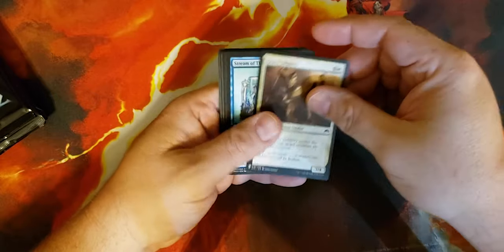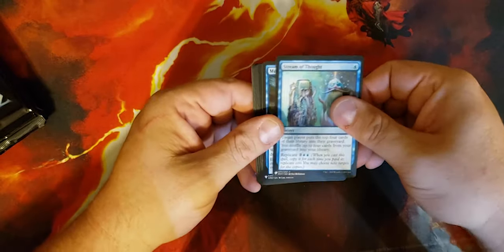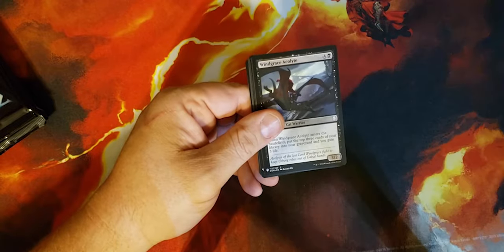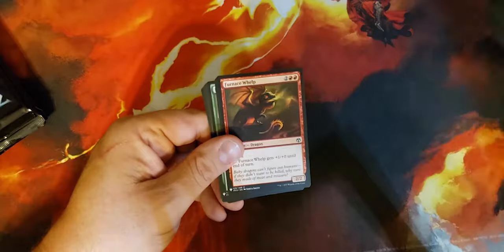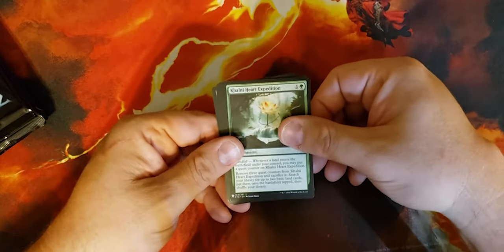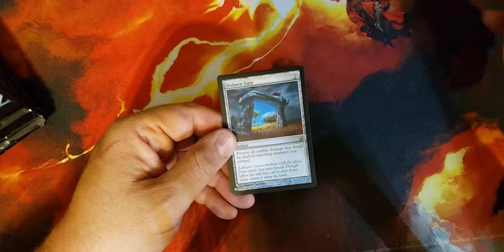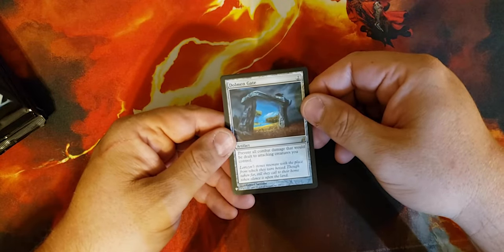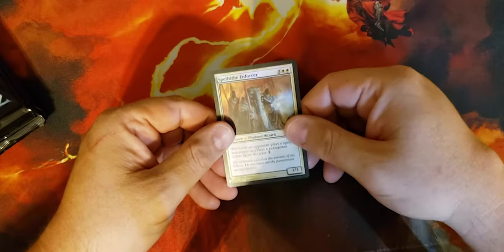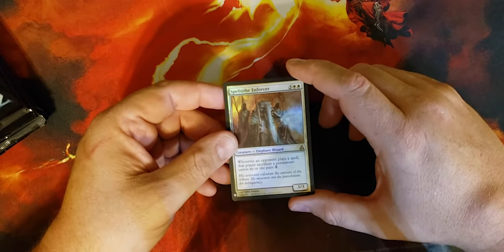Snubhorn Sentry, Heavy Infantry, Stream of Thoughts — I tell you, the Sub McKinnon art is phenomenal. Molddrifter — that's always a great thing to have for commander. Mind Rake, Wind Grace Acolyte, Furnace Whelp, Dragon Whelp, Frontier Mastodon, Colony Heart Expedition, Hidden Stockpile, Blinding Souleater, Dolmen Gate — prevent all combat damage that would be dealt to attacking creatures you control. That's a pretty cool one. Living Death. And a foil Spell Tithe Enforcer — that's another one to make your friends hate you, going along with the Eidolon.